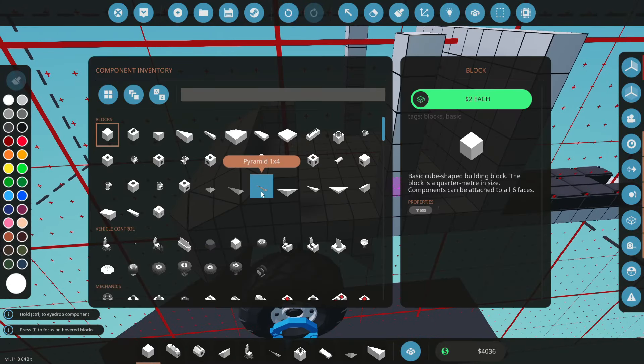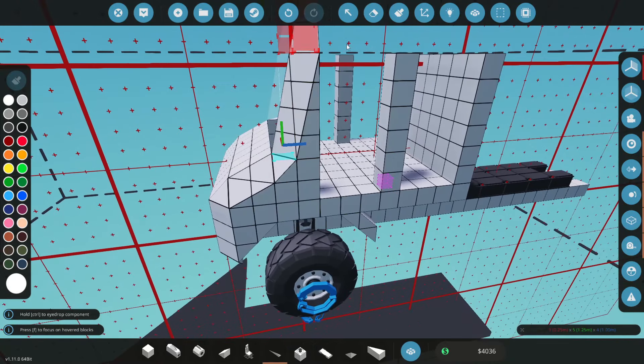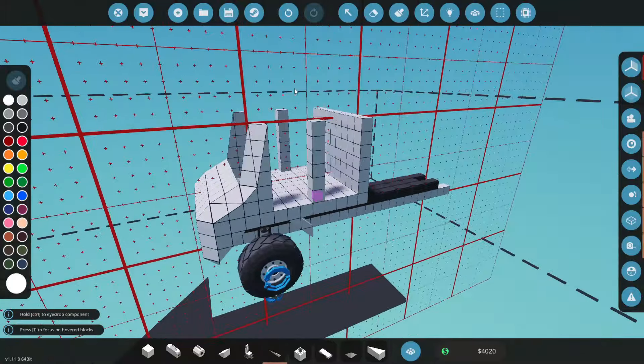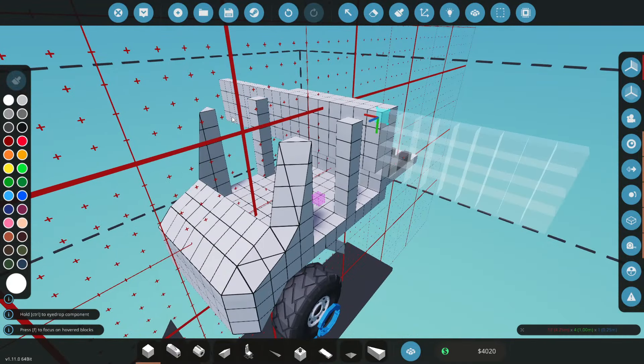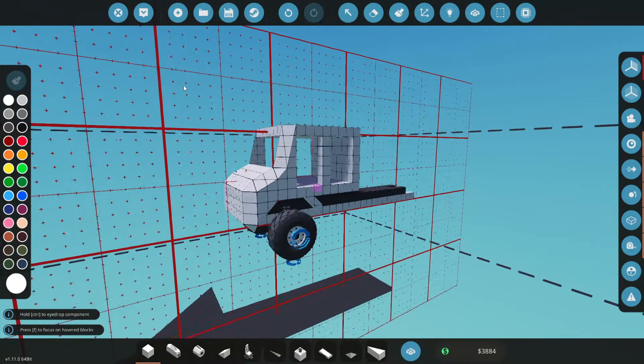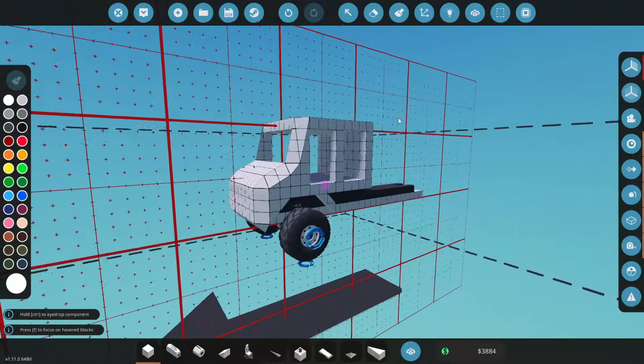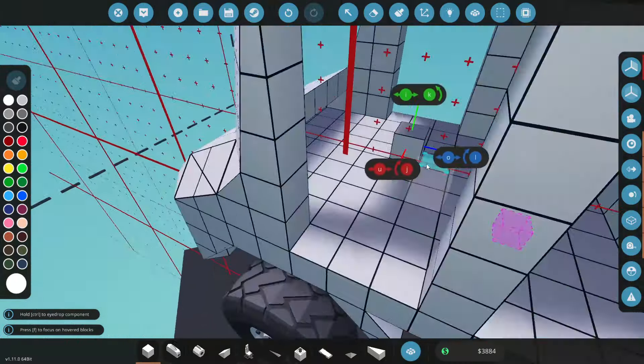We'll go with a one-by-four — let's check if that looks okay. Something like that looks very tall. What if we fill the roof in? Yeah, that looks alright — that looks very good, it sort of even looks like the real thing. They're very boxy in real life, I think they look quite cool. Hopefully this will be alright.